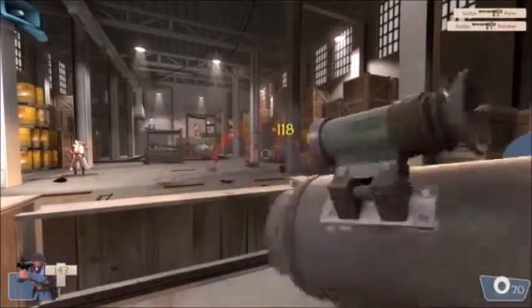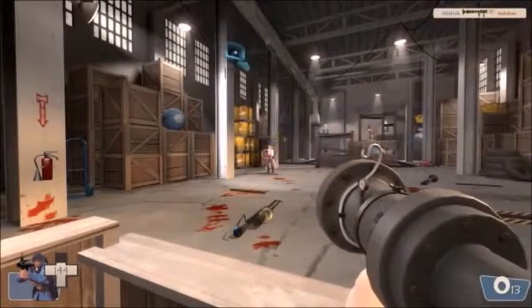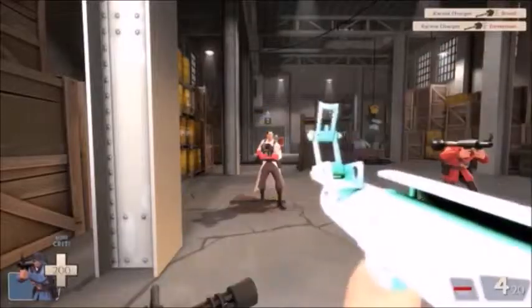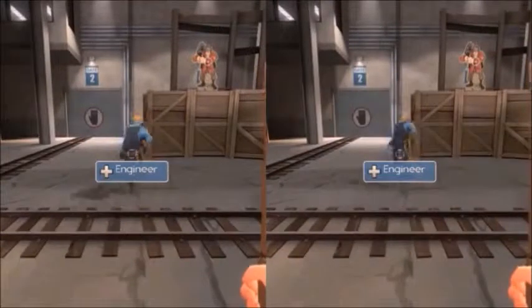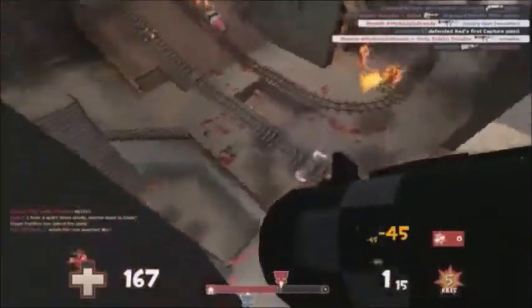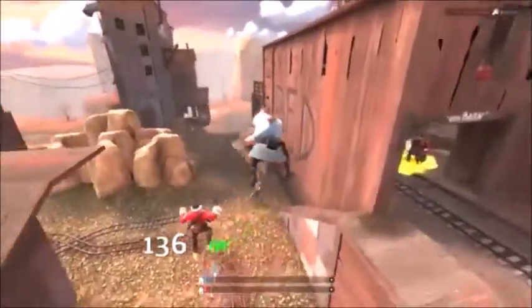The Direct Hit gives him a much more damaging and faster rocket; the Beggar's Bazooka and Panic Attack are pretty much carpet bombing tools; the Escape Plan lets him retreat quickly when his health is low; and his banners allow him and his team to fight more effectively. He can even allow his team to get to the battlefield more quickly via the Disciplinary Action, attack from above by floating and raining down rockets with the Base Jumper and Air Strike combo, or Goomba stomp foes with the Mantreads.